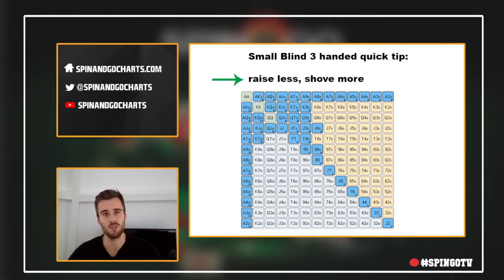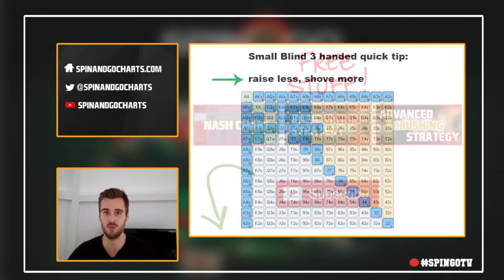When folded to in the small blind and we're still three-handed, our strategy should not rely too much on opening a big amount of hands, but more on shoving with more suited hands, all Ax hands, pocket pairs, broadways, etc. In general in this spot we should be very shove-heavy instead of trying to open a lot and be out of position too often post-flop.